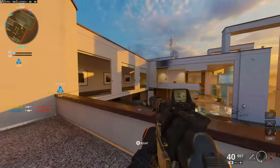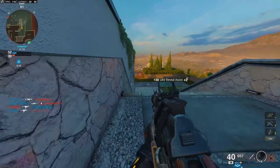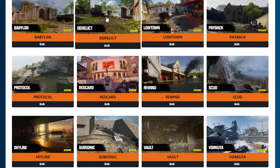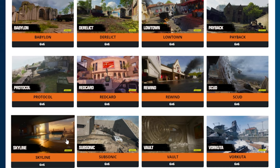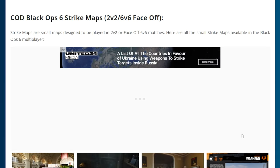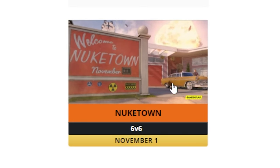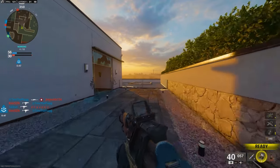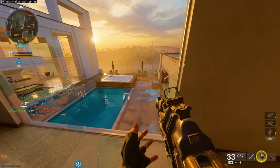At launch, Black Ops 6 is going to have 16 multiplayer maps — finally back to the standard it used to be. There will be 12 core maps: Babylon, Derelict, Lowtown, Payback, Protocol, Red Card, Rewind, Scud, Skyline, Subsonic, Vault, and Vokuta. There are also 4 Strike maps: Gala, Pit, Stakeout, and Warhead. These maps offer a range of environments and layouts to suit different players, and we're back to the three-lane maps as well.